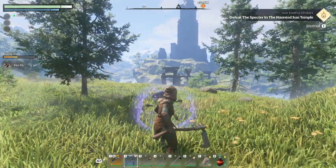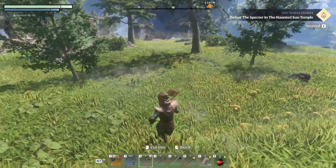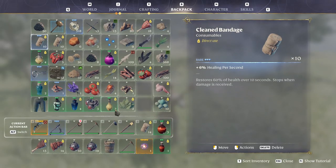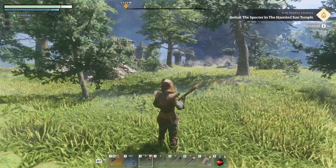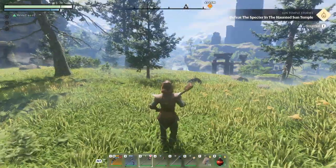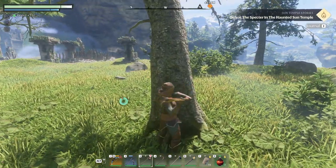Hello and welcome back to Broadside Gaming with me Zug. Today we're going to take a look at how to get resin. It's very easy — all you need is an axe and a tree, and we're going to cut this bad boy down.